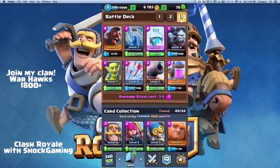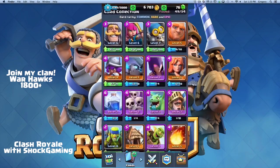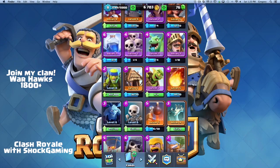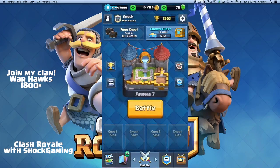One thing I do not like about this deck is that I don't have that much to push with. We have the hog and the freeze, and I usually get those in my starting hand. If I were to change one thing, I'd upgrade the spear goblins and throw them into the deck, but right now it's been working pretty well for me.